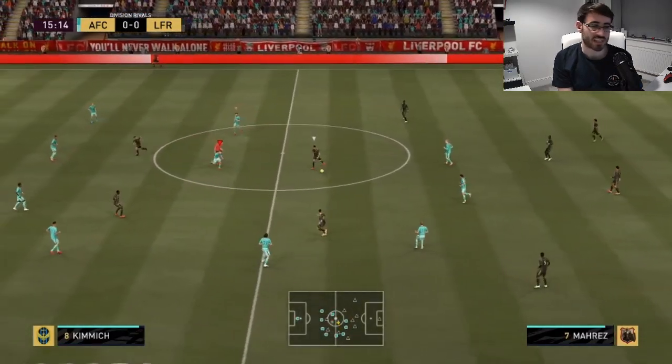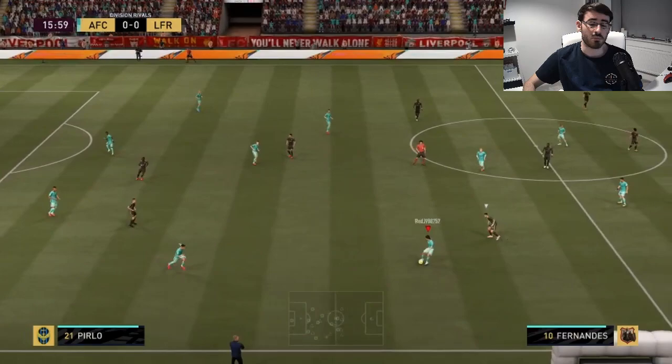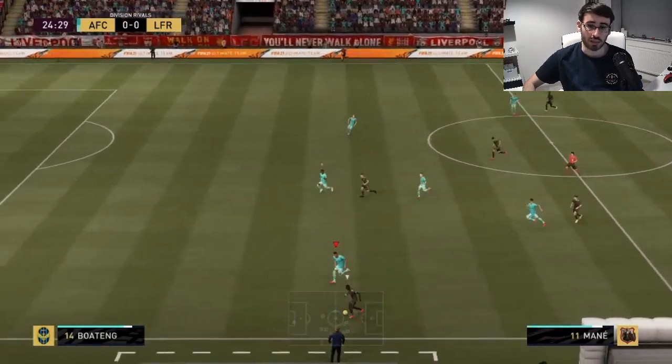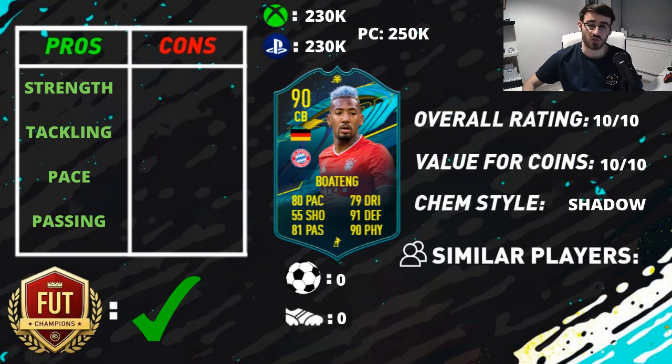Let's talk about his many pros. First of all, his physicality is absolutely fantastic. Having 6'4" in height, 90 aggression and 97 strength, he can bully players off the ball with absolute ease. It's so surprising how easy it is to do that in-game with him. He just has a great presence as a centre-back — never gets taken off the ball by opposition attackers. His physicality is absolutely superb, it is faultless 100%.